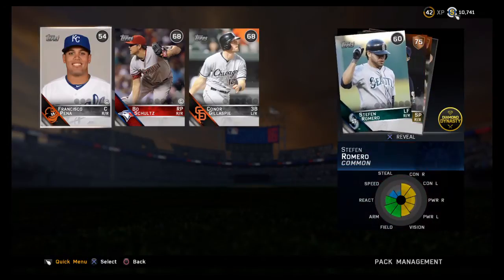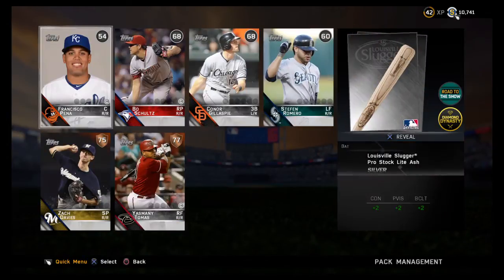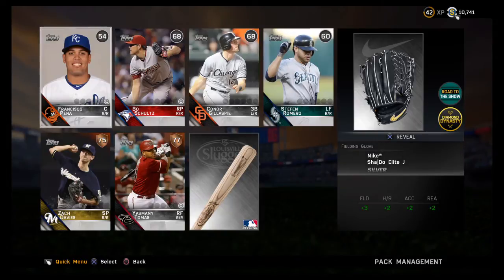We're getting something together here. Another couple of potentials: Zach Davies, Yasmany Tomas — I'm not a huge Tomas fan in real life but listen, we're putting together a garbage bag team, we need some garbage bags. Francisco Pena, Connor Gillespie — maybe he can hit some crazy walk-off. Stephen Romero, Bull Shultz — there's something in there, there's something. We're halfway home.